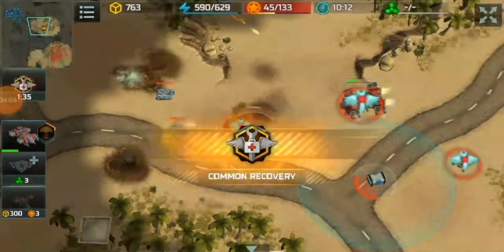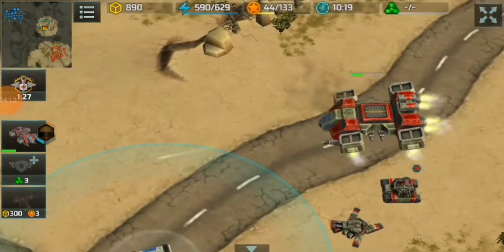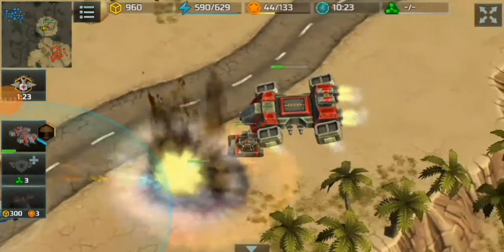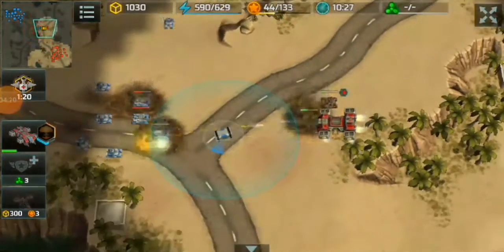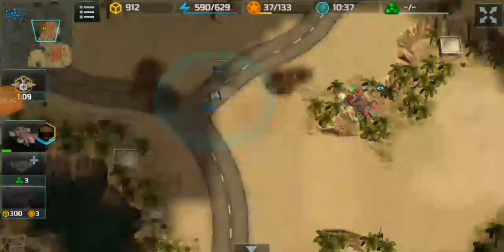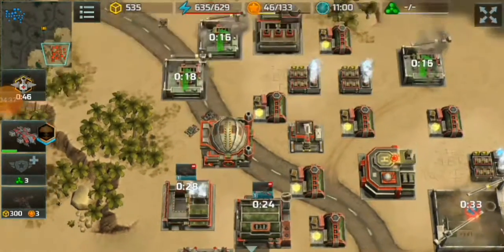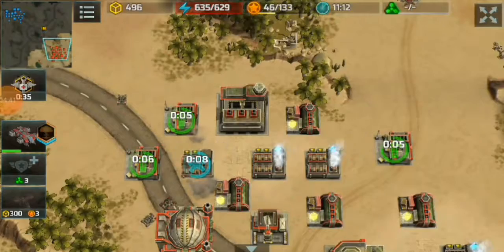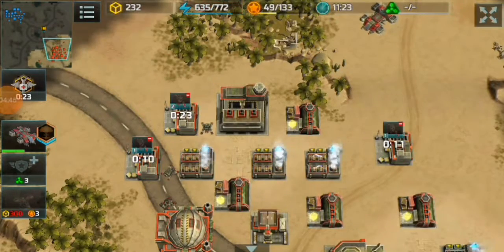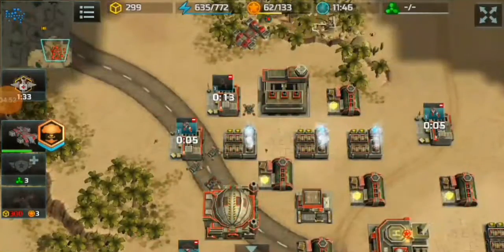But there are a lot of Typhoons so I need to fall back. I'm not going to get this super container. Enemies are coming — they are coming, and I need to produce many more units to defend my base.